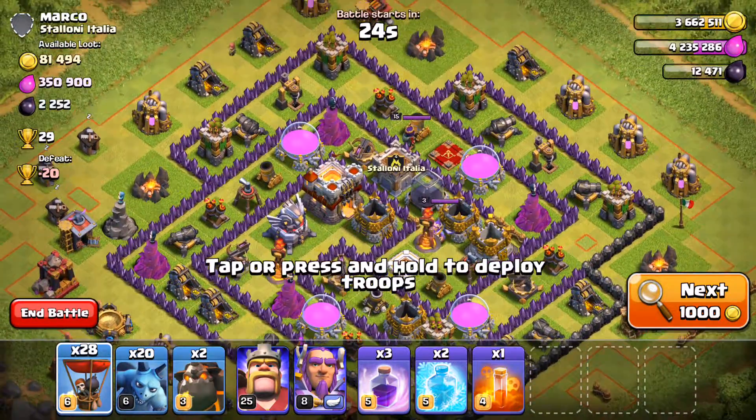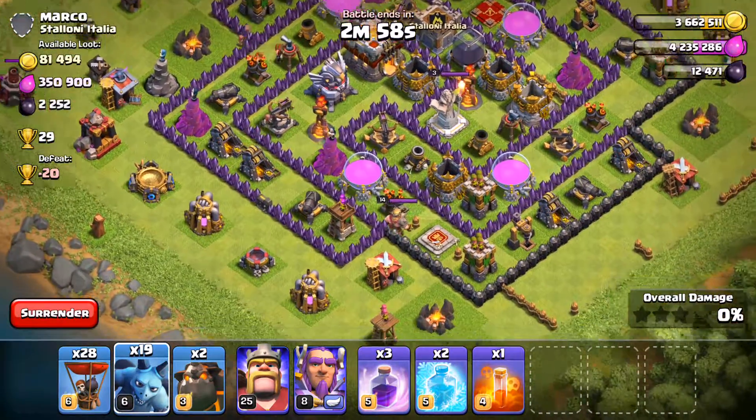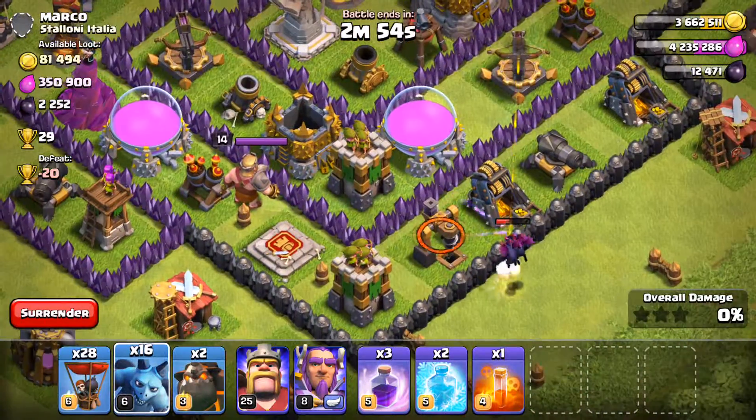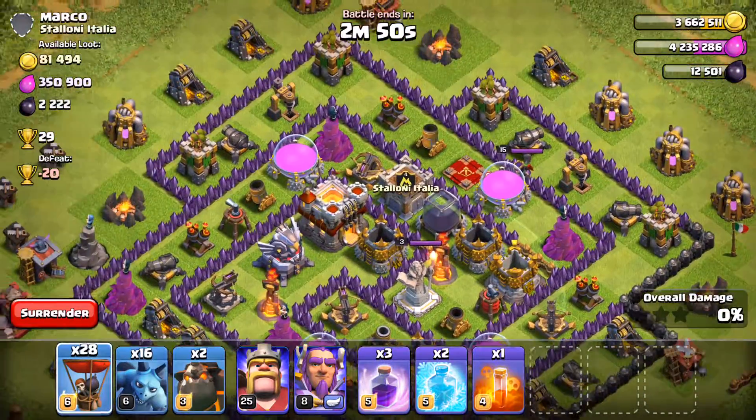So here we have a Town Hall 11. I'm going to attack this for the Dark Elixir and the Elixir. So we're going to drop those Minions and try to get some of that Dark Elixir — which I got absolutely nothing, so that was worthless.